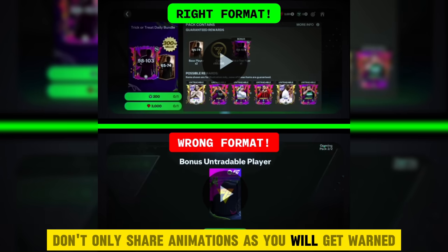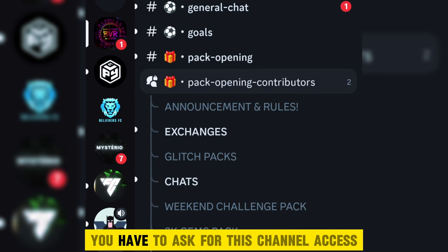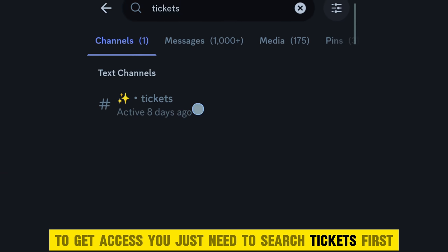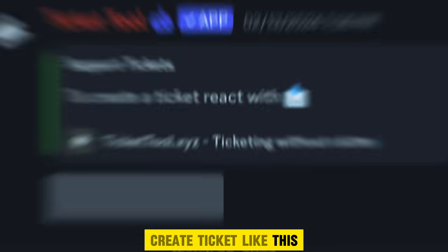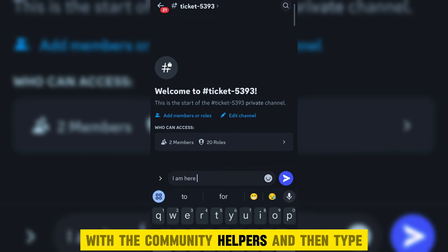Don't only share animations as you will get warned. If you go to Discord now, you will not get this channel directly — you have to ask for channel access. To get access, you just need to search tickets, create a ticket, then go to another channel for any discussion with the community helpers.